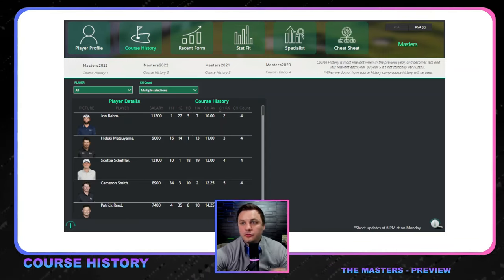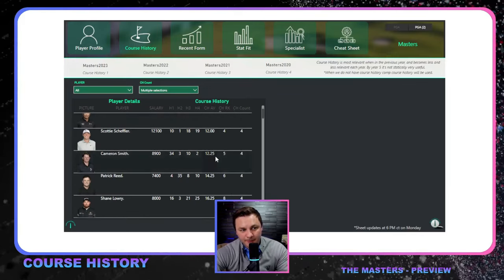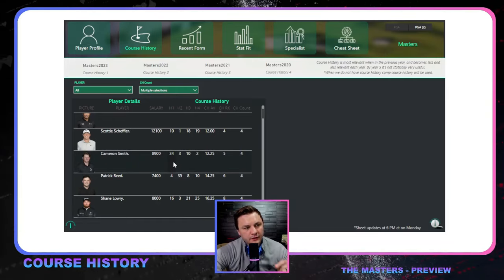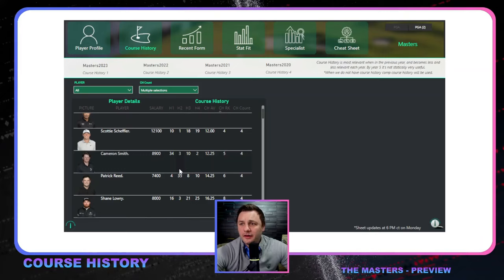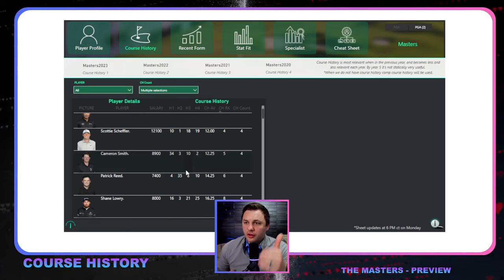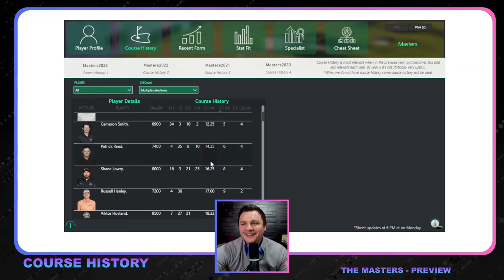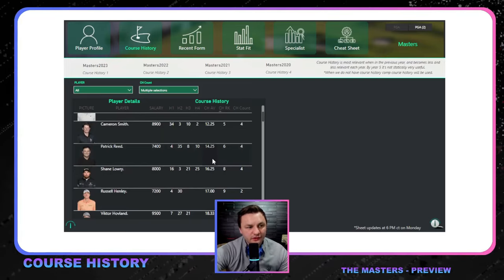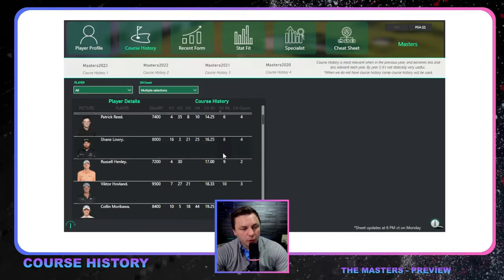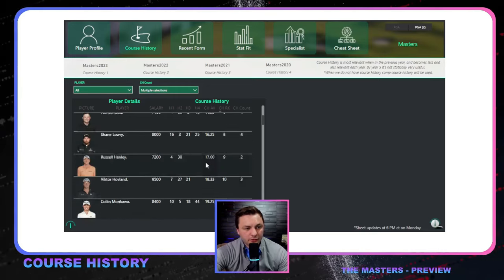Some golfers with great course history here: Jon Rahm, Scotty, Cameron Smith — three top-10 finishes prior to last year. Worth pointing out that LIV golfers' results at the Masters last year were more random than at any other major. Patrick Reed is an example — past champion, so his course history makes sense. Shane Lowry surprisingly has very good course history with no missed cuts. Colin Morikawa has three top-20 finishes and has been playing really well at this tournament.